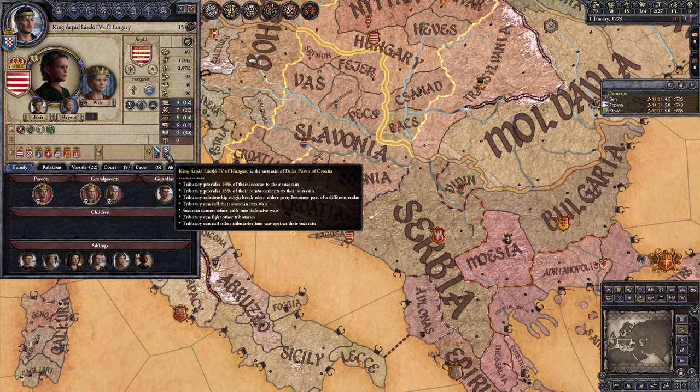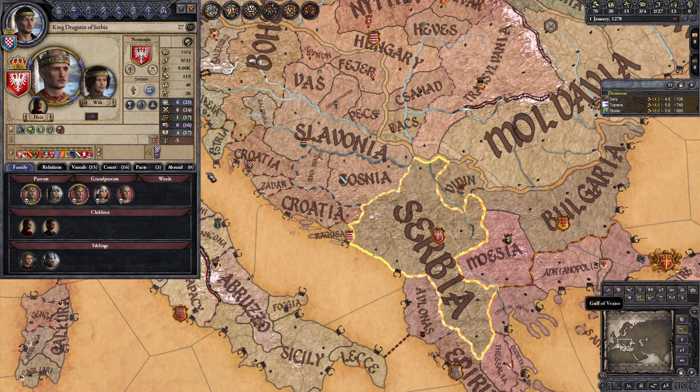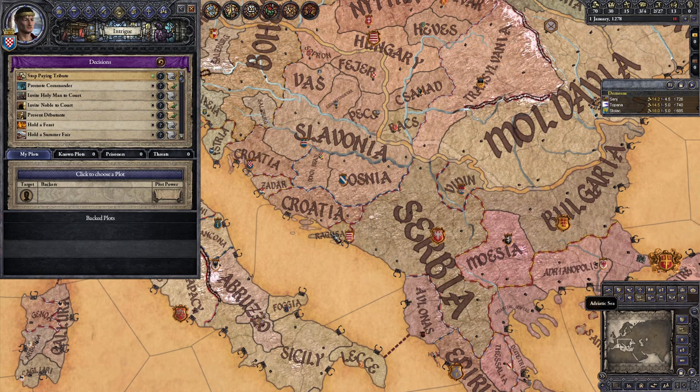Obviously, the top priority is completing the challenge that needs to be done in Paul's lifetime: Established. This requires you to have eight dynasty members controlling some form of landed title simultaneously. At the beginning of the challenge, there are already two on the counter - the Count of Split and the Count of Zadar, who is actually a vassal of Venice. What this means is that the landed dynasty members don't need to be your vassals or even within your realm; they just need to hold some land somewhere in the world. The character you're currently playing as apparently doesn't count toward this, which is fair enough.